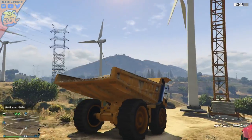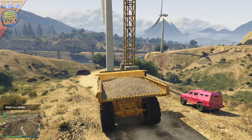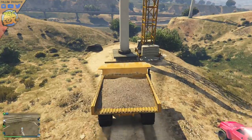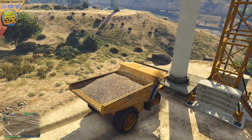Go ahead and have your friend climb up to the top of the wind turbine. This is where you want to get in the heavy insurgent or the dump truck. Once your friend is on top, just get in the dump truck or heavy insurgent and ram the base of the windmill — and all of a sudden, it's going to start tipping over.